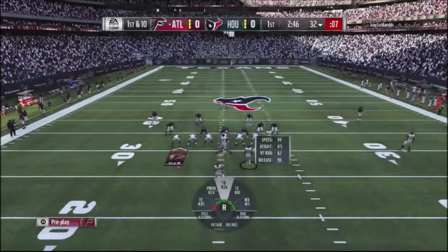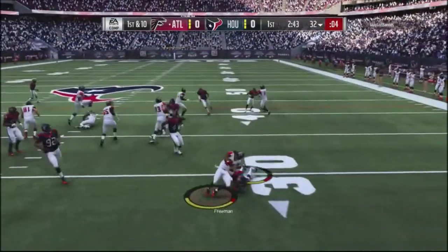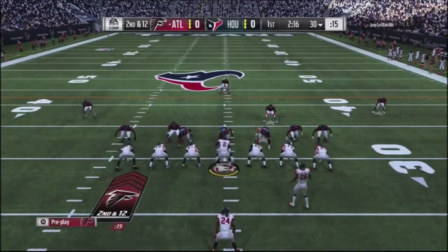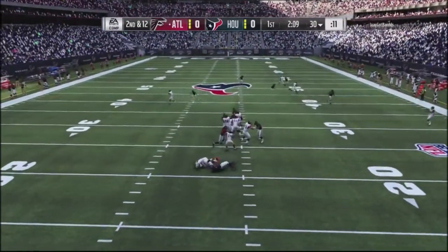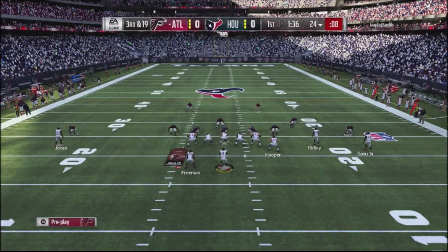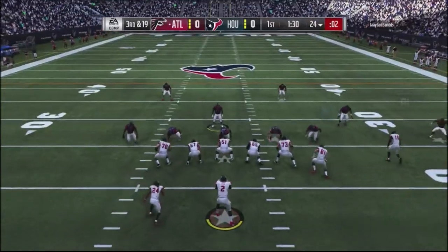He smartly kicks the ball off to me. I'm using this tight formation trying to establish the run. He's got good run fits — running a bear defense with guys off to the right. He was using a man blitz, so I try to counter it, but the pressure comes off the edge even though I've got six people blocking — it just wasn't enough.